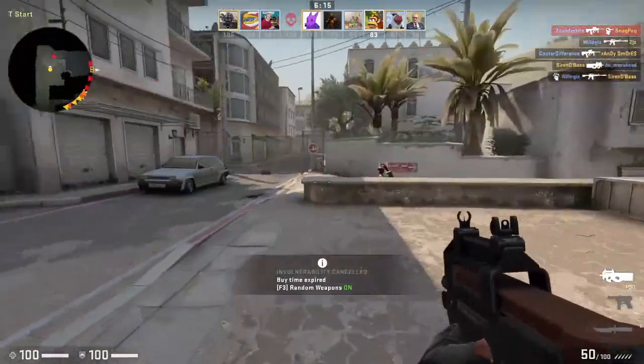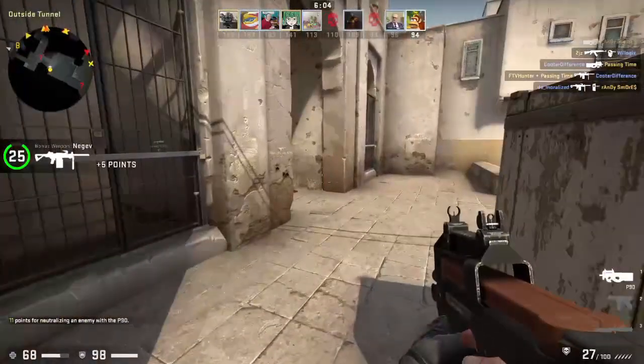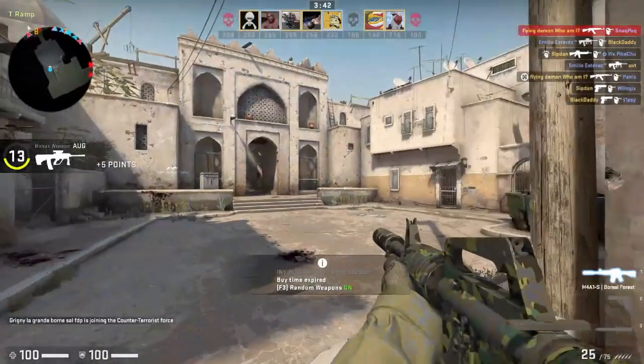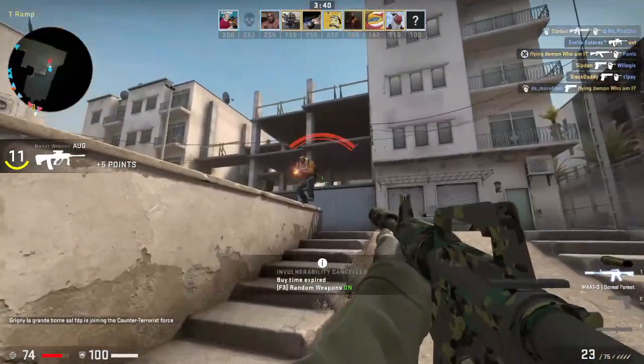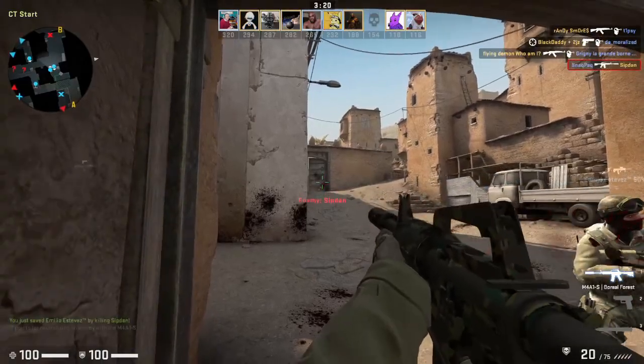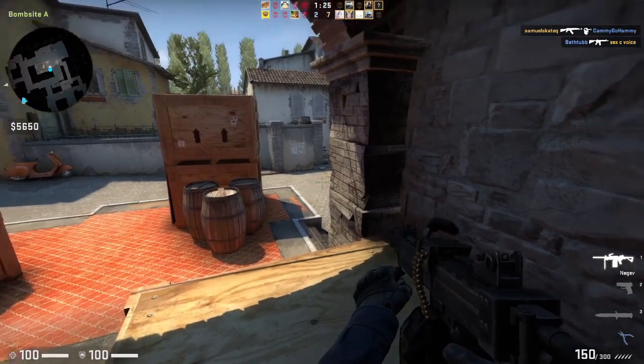The submachine guns are all trash — they have unmanageable recoil patterns. Recoil is literally the most important stat in the game. The AK and M4 are the most usable full-auto guns; it's important to tap-fire for maximum results. The Negev, on the other hand, has a very easy recoil pattern.